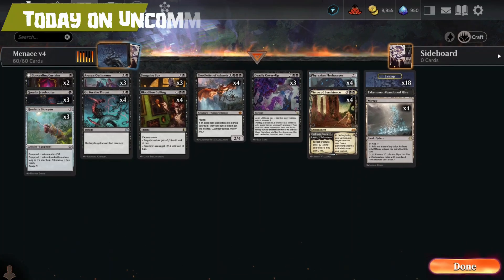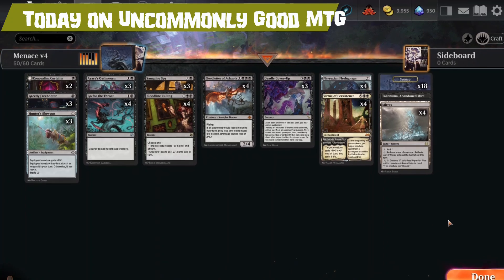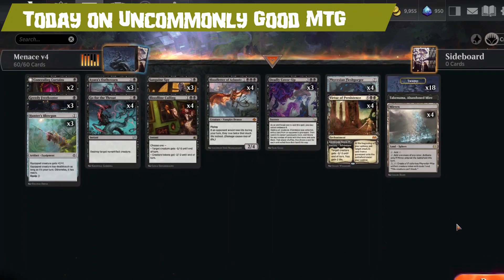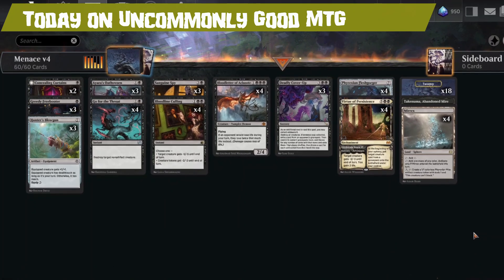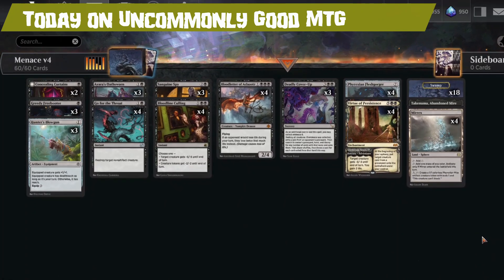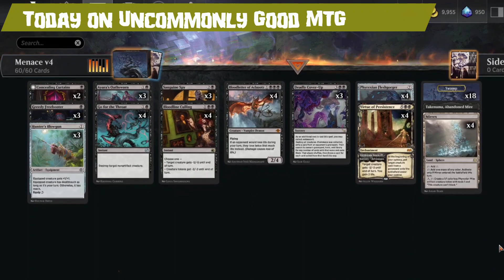Today on Uncommonly Good MTG, we're playing Menace V4, which is the fourth version of my Menace deck. It's an original Dr. Yukon Suck It Jam deck. If this sounds interesting to you, then stay tuned to find out more!